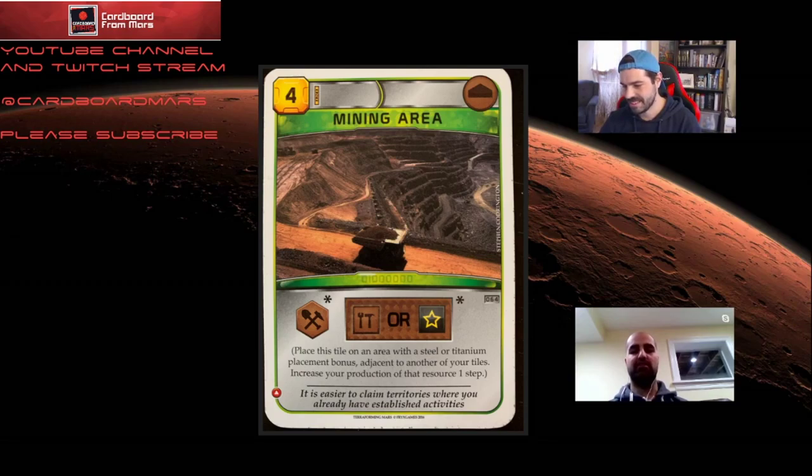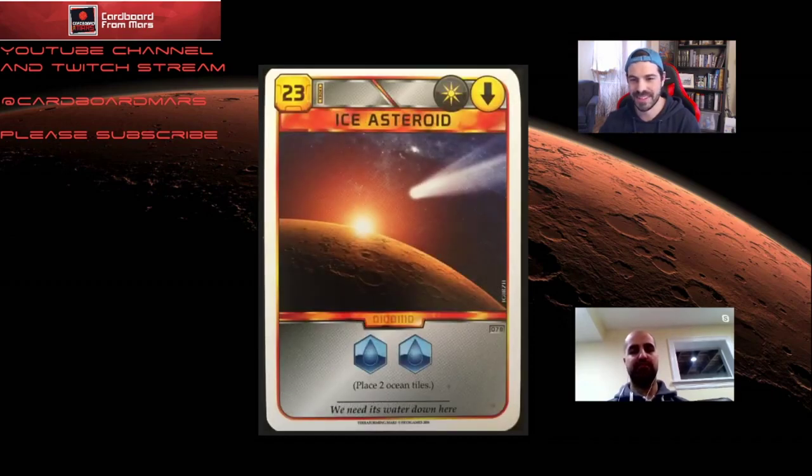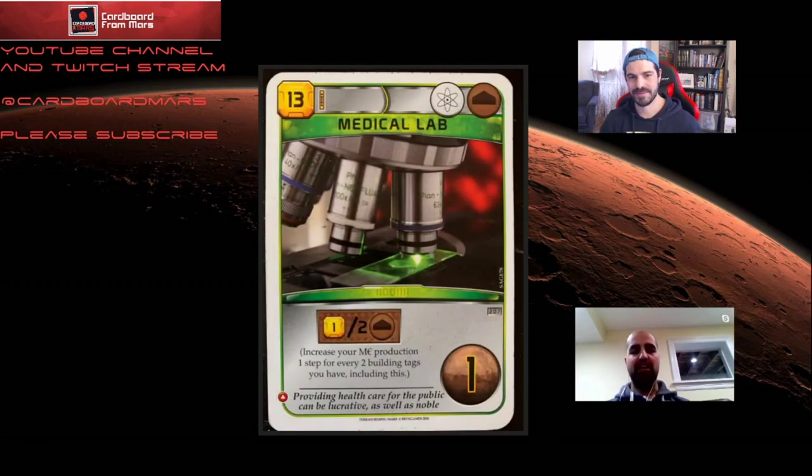Ocean placement cards like ice asteroid also enable great Mining Guild starts — take the titanium and steel resource ocean bonuses and it's just insane. You can combo this generation with cards like medical lab, which lets you generate a lot of money based on your building tags — and as Mining Guild you already start with two and will accumulate many more.